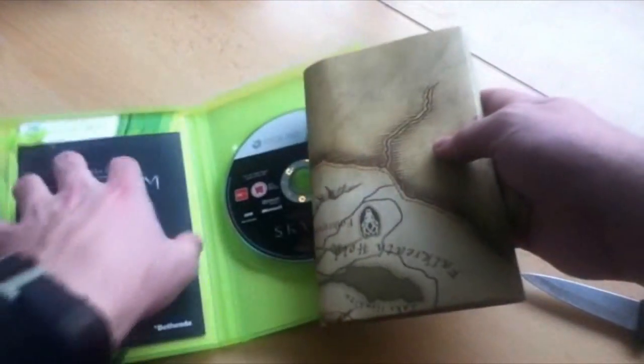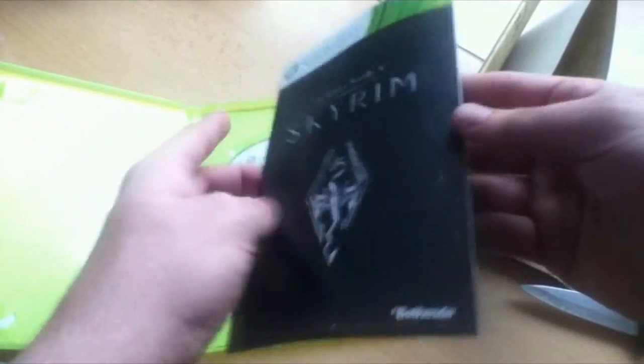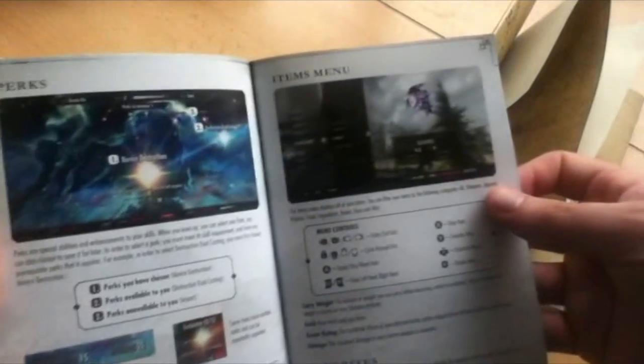We'll neatly put the map away and get the manual. Here's the manual and it's in colour — it's got good colour as you can see. Sorry for the lighting. It tells you all about, you know, stuff of what to do.